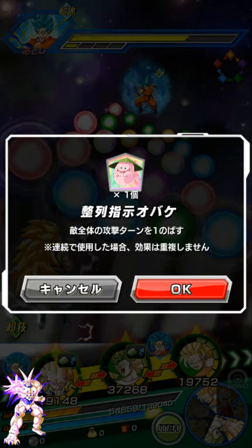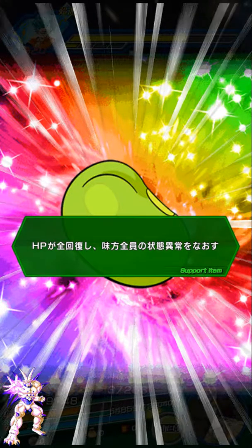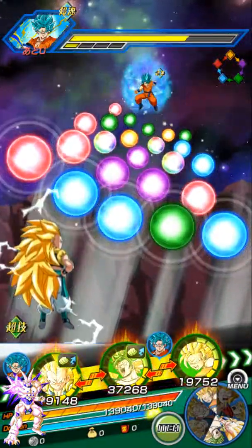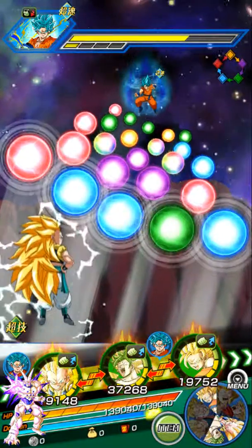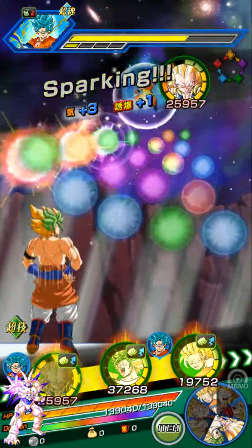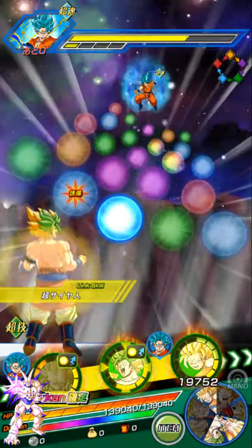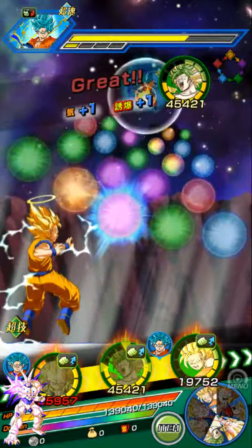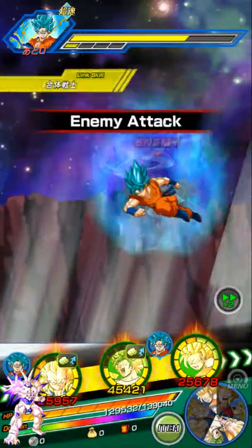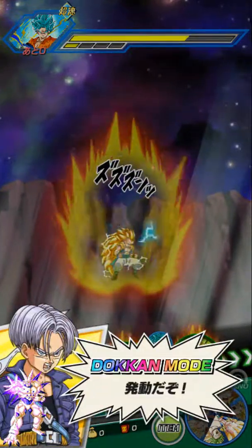I'm just going to heal. I'm probably not even worried. I'll use the blue Kaioken kick. Got the 11 Ki super in Dokkan mode — so that's fine. Let's go. Please don't super me this turn. I'm saving the blue Kaioken kid. He's going to see for me.